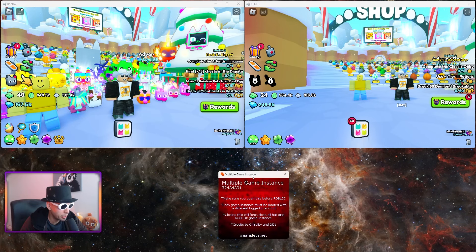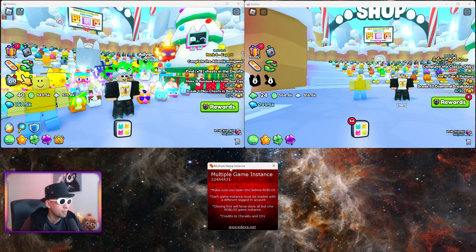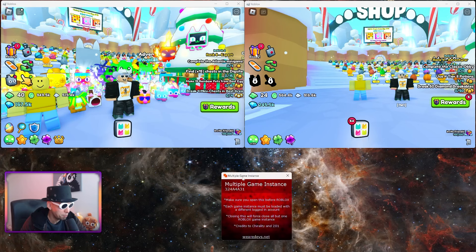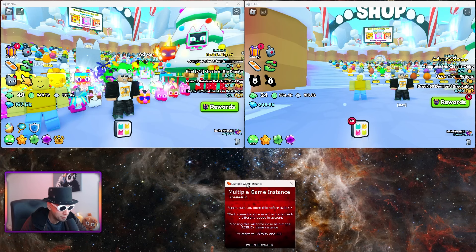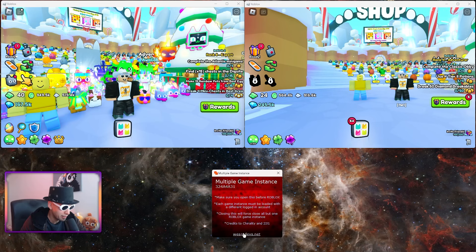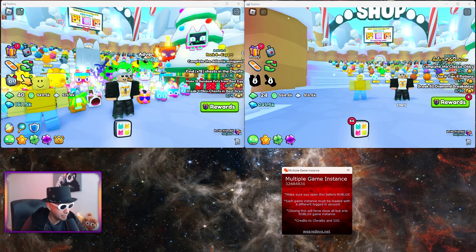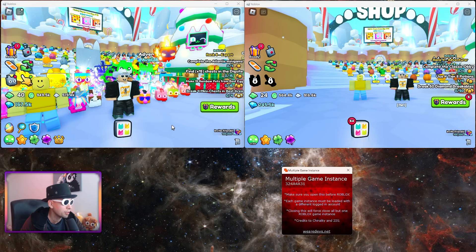The Multiple Game Instance app is simple but annoying to use. To make it work, you need to first log out of Roblox completely, then close your browser. After that, open the app — it just shows up as a small window with no buttons except a website link. Minimize it as best you can, then open your browser. Log into your main account and get into the game. Once you're in the game, log out of your main account from the browser — your character will still remain in the game.